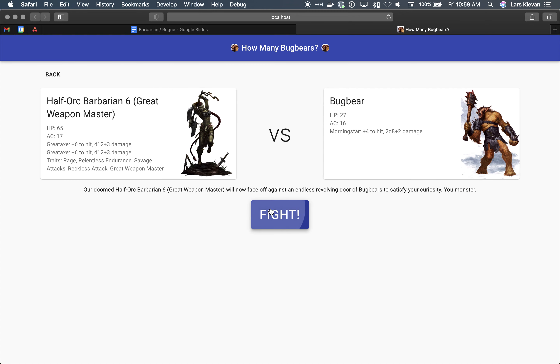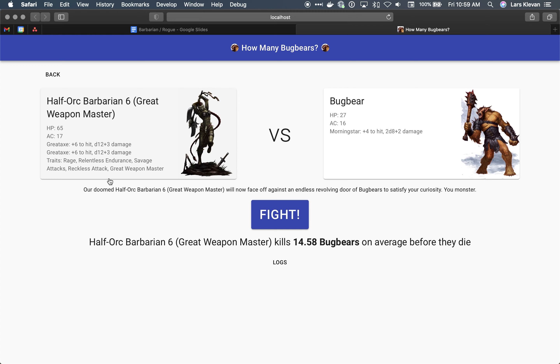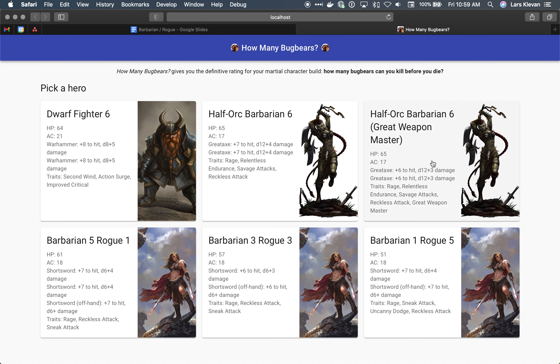I wanted to compare that to a great weapon master build. In this case I'm always taking the minus 5 to hit, plus 10 damage. It turns out that does not help with killing bugbears. I think it's because of the math — d12 plus 15 (because of rage) against someone with 27 hit points means you'd need to roll about an 11 or 12 to kill in one hit. The math just doesn't work very well using great weapon master against bugbears. I created two different barbarians at level 6: one who took great weapon master at level 4, and one who took a strength increase.